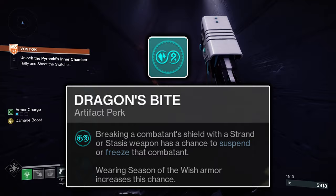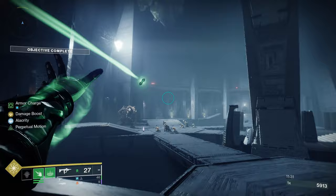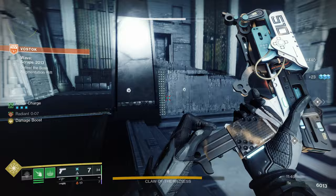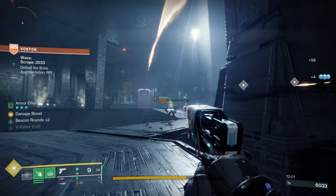Also in the fourth column, Dragon's Bite grants your Strand weapons a chance to suspend enemies upon breaking their shields — the enemy doesn't need a Strand shield, just needs to be broken with a Strand weapon. Wearing Season of the Wish armor increases this chance, but it's not worth equipping Wish Armor specifically for this. Since it only procs on shield-breaking, it will only affect Majors and above, which are the enemies you'd want to suspend anyway. The proc chance feels small without Wish Armor, but when it does trigger it's a significant help.